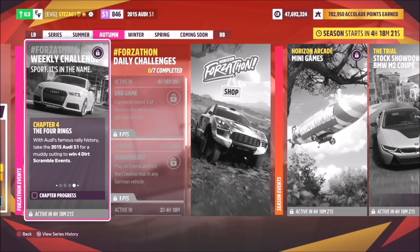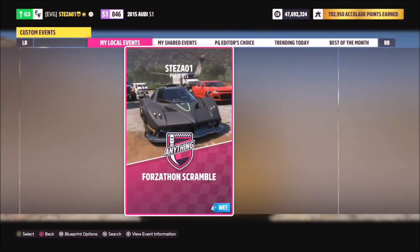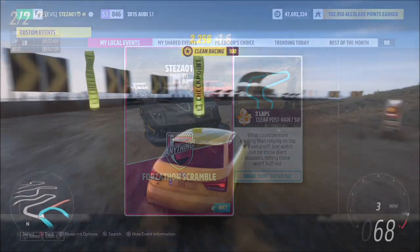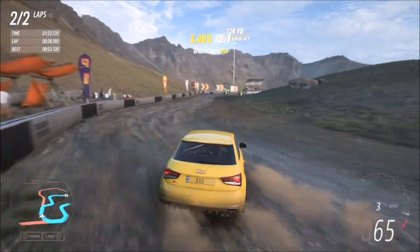The third challenge wants you to win four dirt scramble events. The scrambles are the circuit dirt events, so I recommend heading up to the mountain to the Caldera Scramble. I've created a race called Forzathon Scramble — the share code is 597635942 — and it's two laps of this dirt race with no AI driver tires as per usual, so you've got free reign and it's very easy to complete.